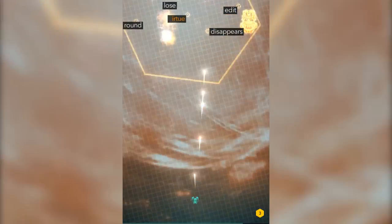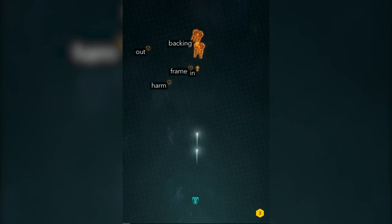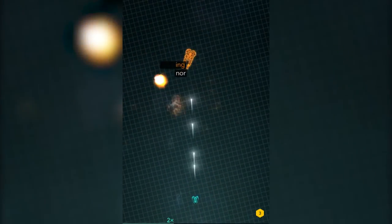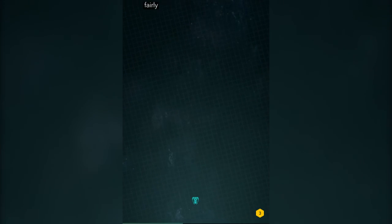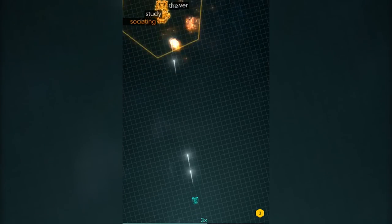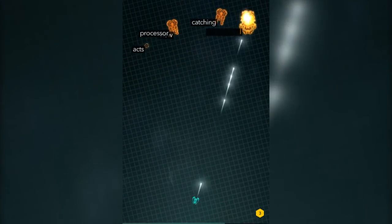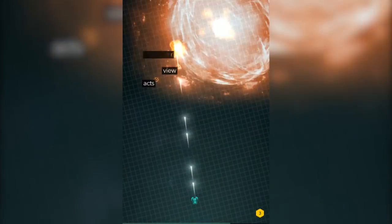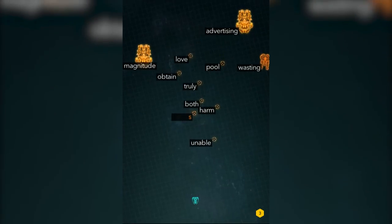First up is Z-Type, which is actually the game that made me want to make this video in the first place. Z-Type is very simple and extremely stylish. You play as the spaceship you can see at the bottom of the screen. Enemy ships fly toward you, each with a word floating next to it. Each letter you type sends out a shot from your gun until the terrible word ships are destroyed. The longer the word, the bigger and more dangerous the ship.